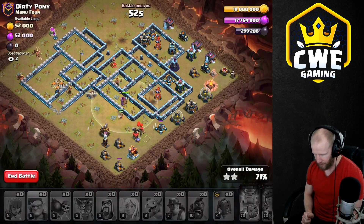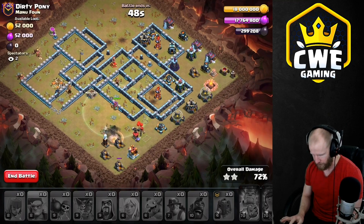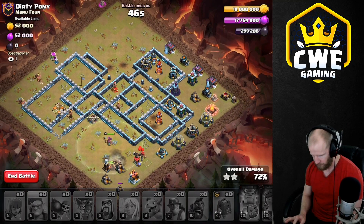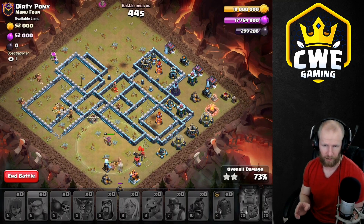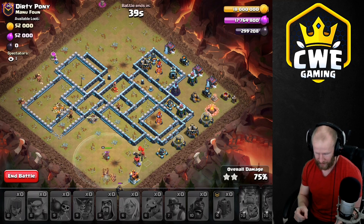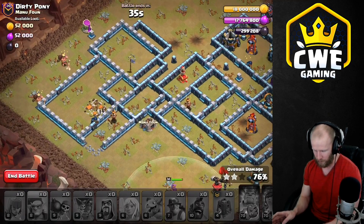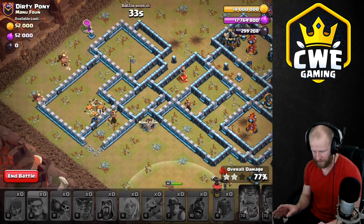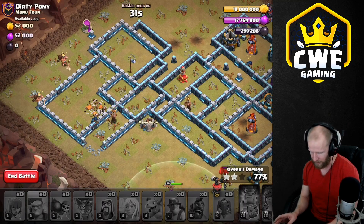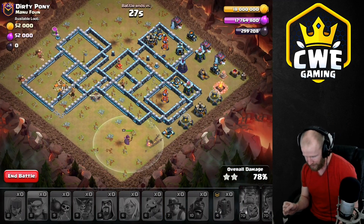The queen went down early — I probably should have frozen something in there. It is going to be a defense unfortunately. I needed to start the siege barracks earlier — if I'd started it earlier, it would have finished pushing in. I delayed the hogs and miners, and that ward statue was pinging on my queen the entire time. I should have sniped it off when I had the chance. There's a lot of small things I could have done to save it, but I didn't.